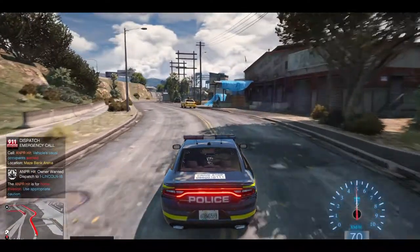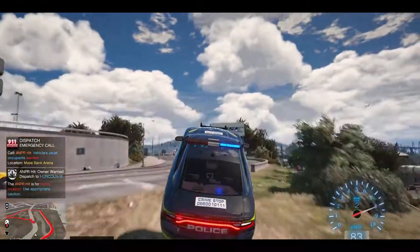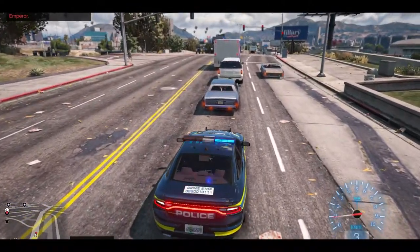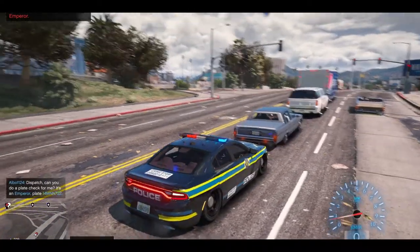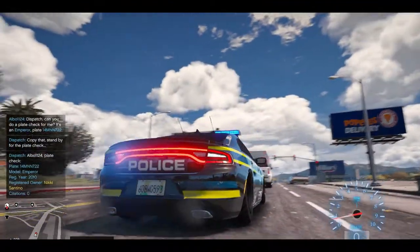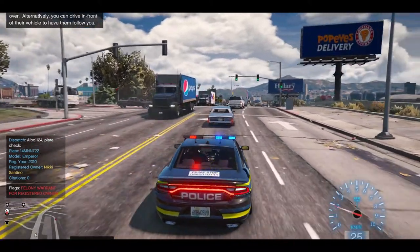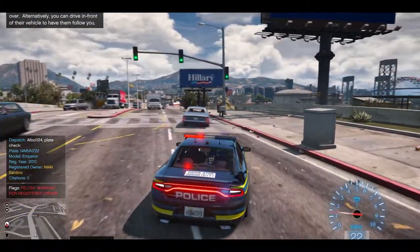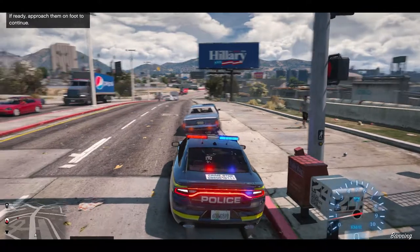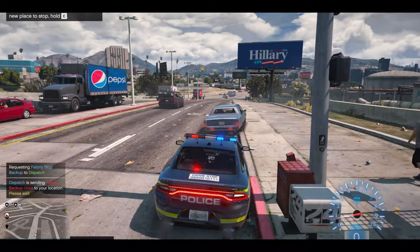We have a traffic alert for breaking and entering. Which vehicle is it? It's this Emperor in front of us - you guys already know the drill, gotta do a plate check. One four Mary Nora Nora - felony warrant for registered owner. Wow, I was not expecting that. Just another example of why you always do a plate check, man - always. Let's get the felony backup over here.